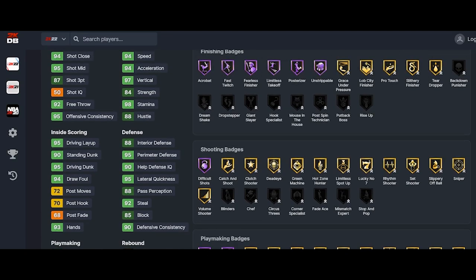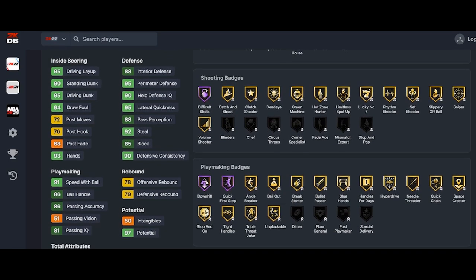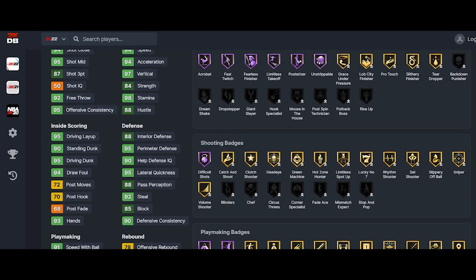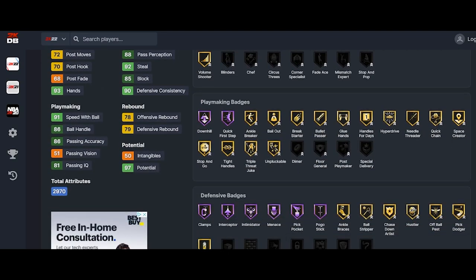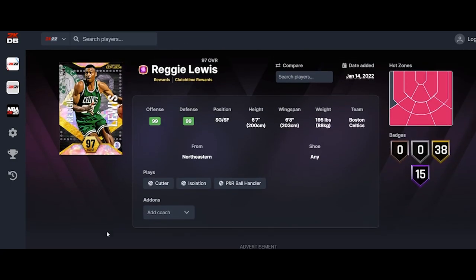He definitely doesn't need any slashing badges either. So for the best card in the game: Chef, Corner Specialist, and Mismatch — that's three. Rim Protector and Post Lockdown — that's five. Then you pick between Rebound Chaser, Stop and Pop, Blinders, Circus Threes, or Mouse in the House for the sixth. Just to recap the five locked badges: Chef, Corner Specialist, Mismatch Expert, Rim Protector, and Post Lockdown.